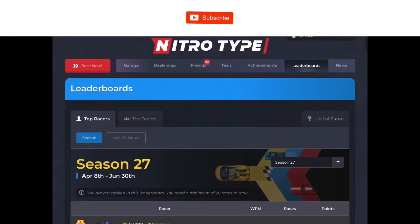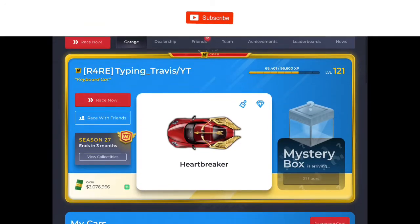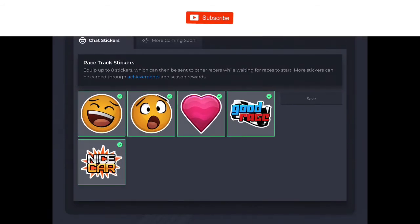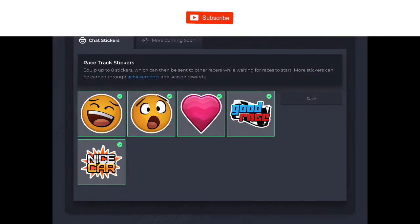Wait — there's a diamond next to the paint thing now. So these are where stickers go. You can equip up to eight stickers that can be sent to other racers while waiting for races to start. Look at this — you can have eight stickers equipped at a time, and the more you collect the more options you have, then you can get your own little loadout of eight.